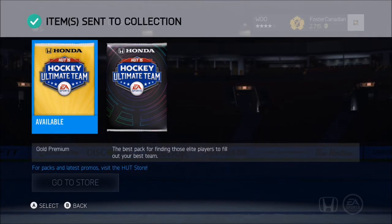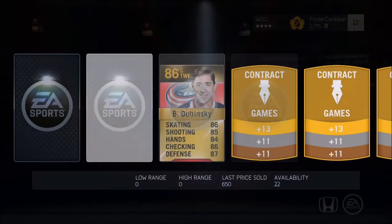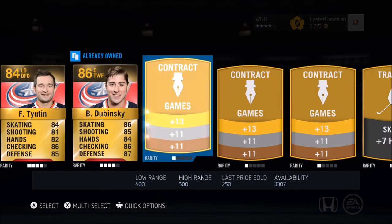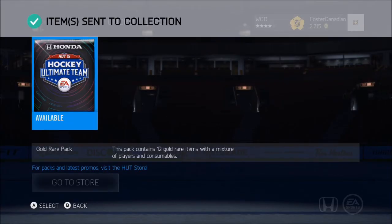Now we got the gold premium — oh boy, this is pretty good. What do we got in the gold premium? We have ourselves Dubinsky and Tootin. Alright, not too shabby at all. Look at the jerseys there, eh? We got a Rome, not too bad. That jersey's going for 500. Not too bad at all — I'm liking this.